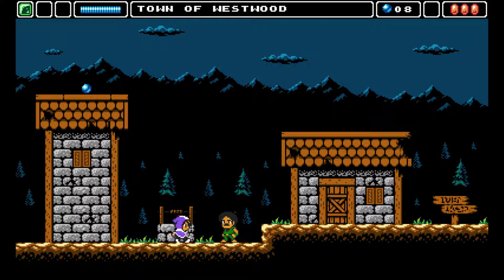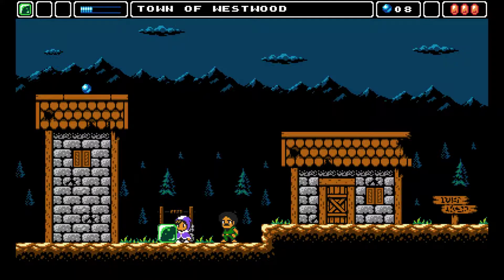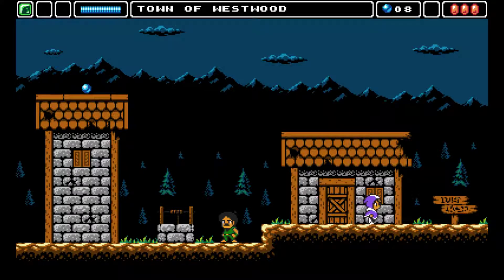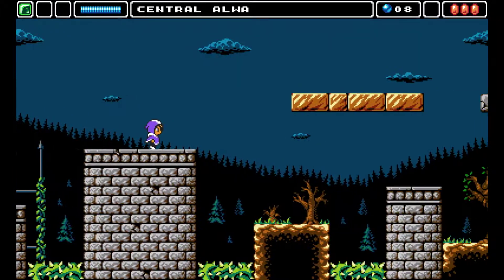This guy looks mean. An NPC says: 'It is while next to me you can refill your water, but first you need to find something to carry it in.' Interesting. We can't get it. There's a ton of stuff that will allow us to jump higher, I guess. Central Alva — they're going to make us use the block here. Nice jump. And the sun changed.